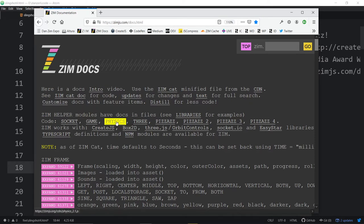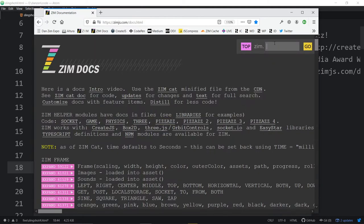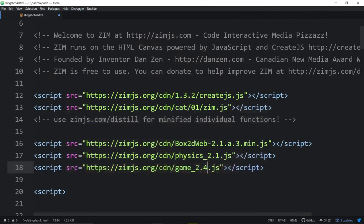If you click on Game in the docs, that's the game module — you can just grab the URL from that. We're going to use a scorer. The game module has docs on leaderboards, isometric boards, a timer, and a score. We're going to bring in a score to keep track of how many shots we've made, and also how many of these objects we have left to hit the ground — like a countdown. We could even use a Zim indicator that fills up as more blocks hit the ground, but we'll just use the score in both cases.